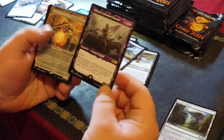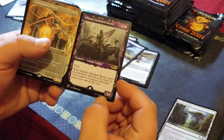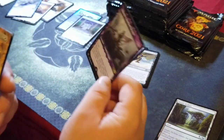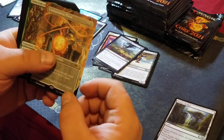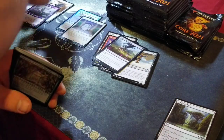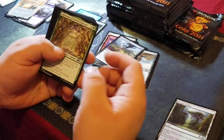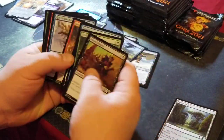Back to back — Liliana's Standard Bearer, pretty cool looking purpley dude, and a Containment Priest showcase borderless. There's so many things now — showcase, borderless — gets confusing.